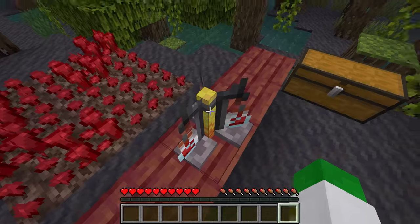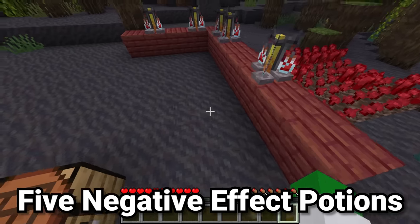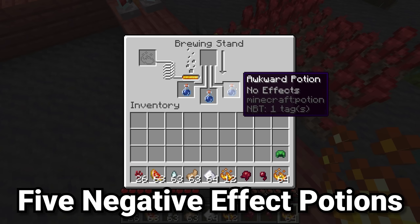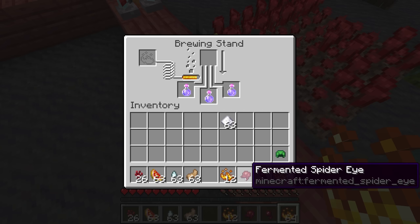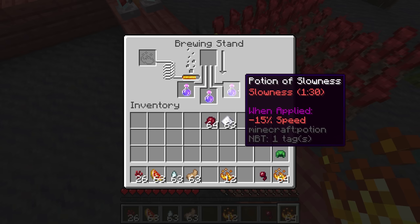There are ways of modifying all these effects, but let's go on to the next group — the five negative effect potions. The first is a slowness potion. Slowness is made by first creating a speed potion with sugar, and to that swiftness potion you add a fermented spider eye, which converts the potion of swiftness into a potion of slowness — one and a half minutes at minus 15% speed.